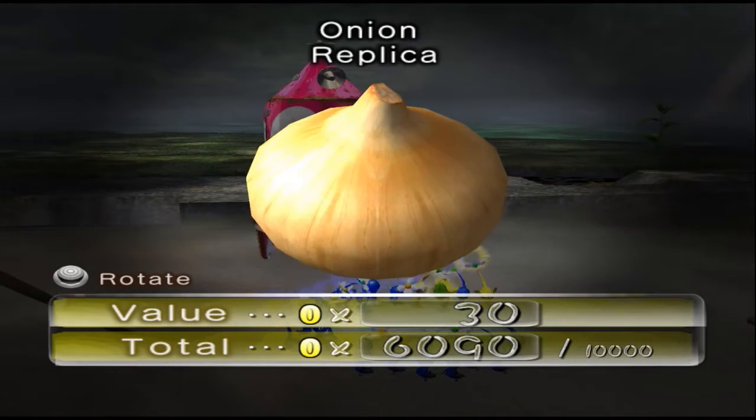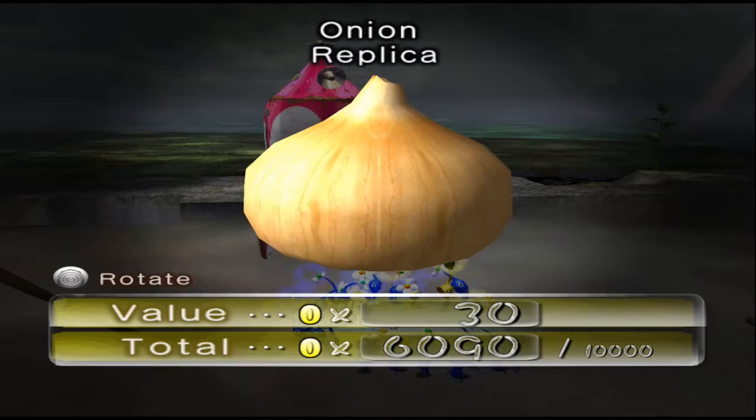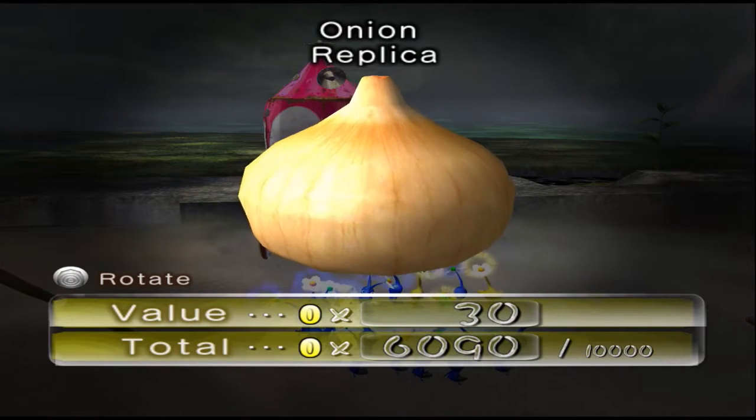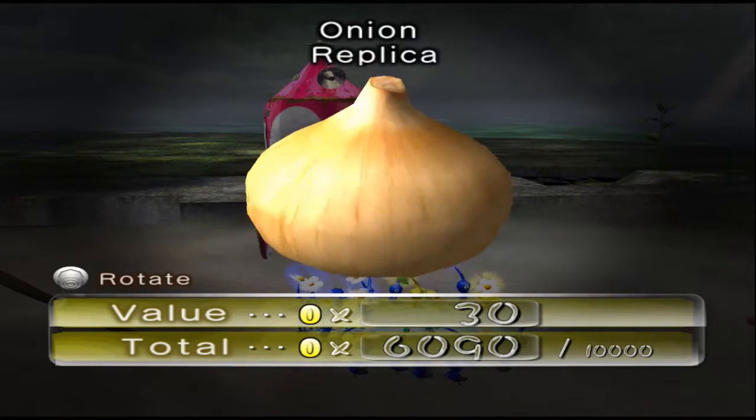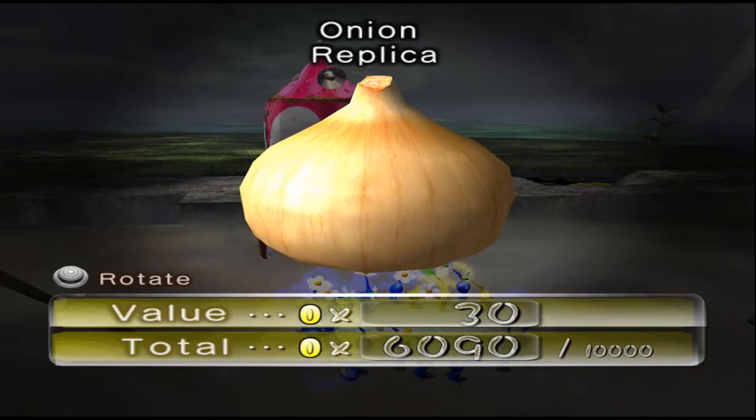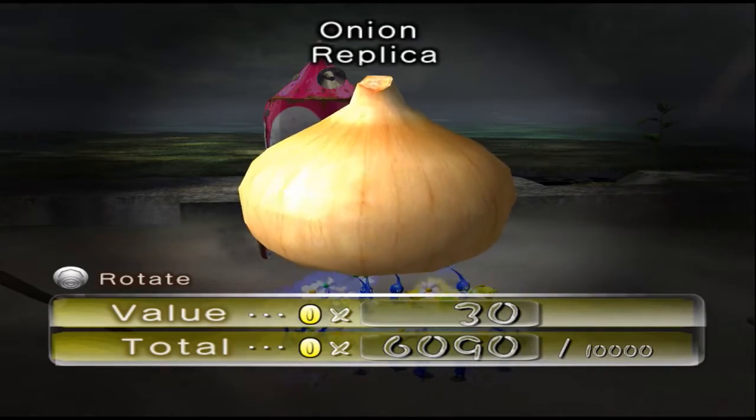Speaking of saddles — poor Licorice. His fate was not happy. Onion? Ha! That's amazing! That's the best name — Onion Replica! Because this is an actual onion, but it's the second one they're seeing. They're used to the Pikmin Onions, so they call it a replica. That's the best name yet, actually, I think.